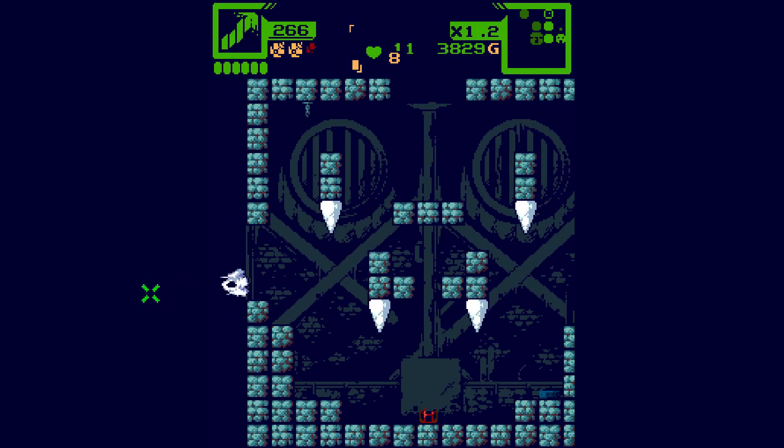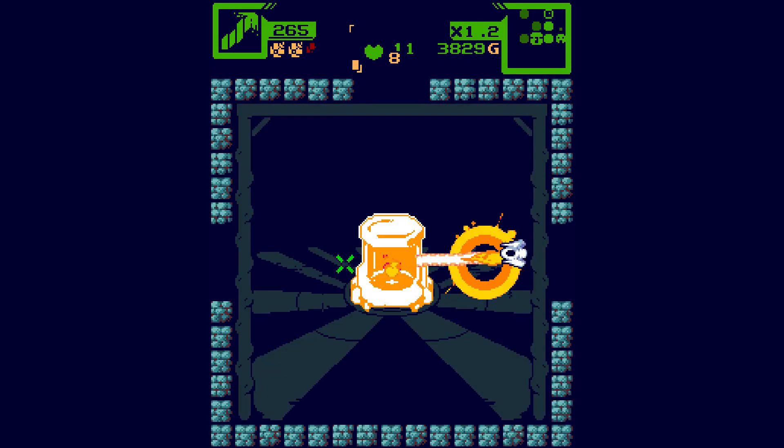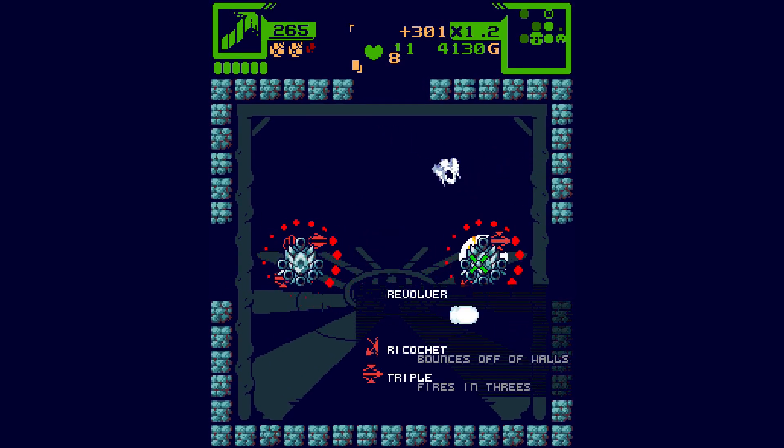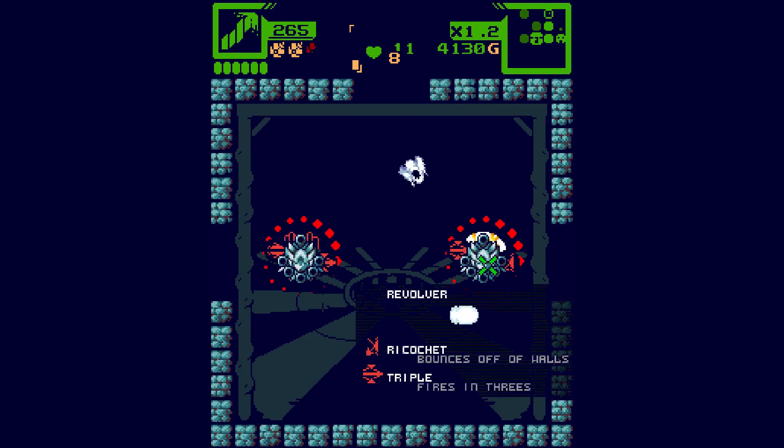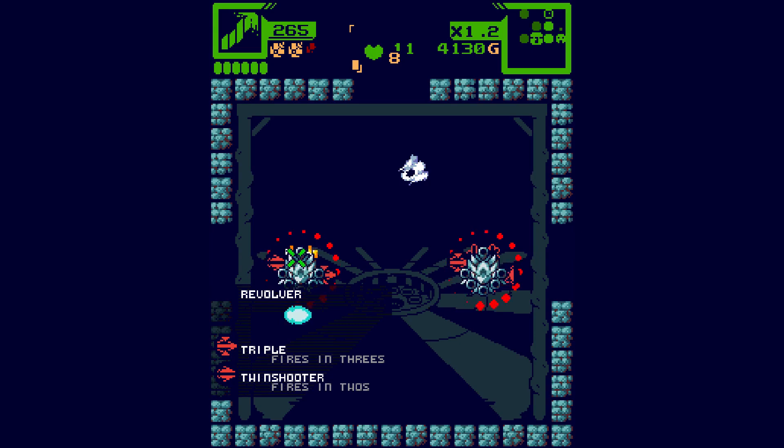Let's check the chest room, the treasure room - what do you have? We've got a revolver that bounces off walls and fires in threes, and another revolver that fires in twos. Triple shot and double shot options.